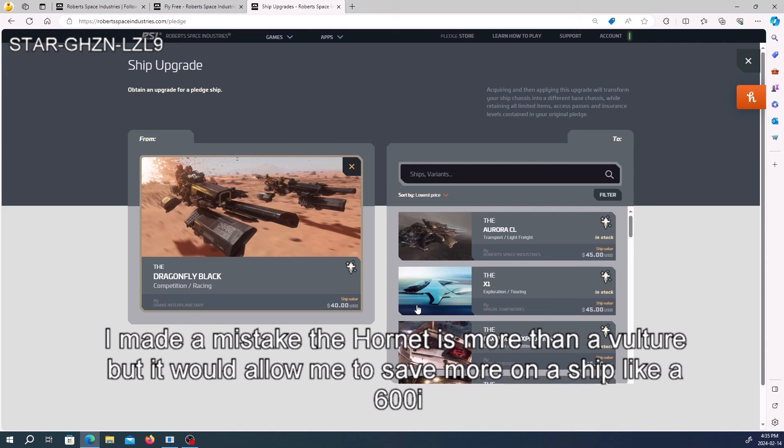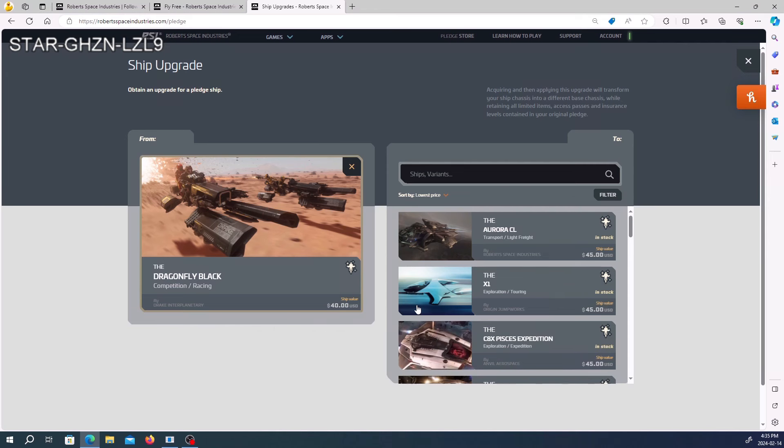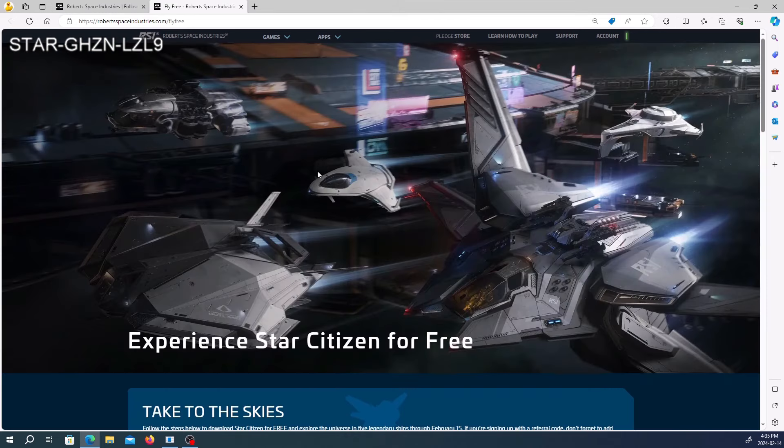The only drawback of using a referral bonus as an upgradable ship is that you can't melt it and you can't gift it — it is locked to your account. But it's a really great way to have lifetime insurance, save some money on your ship, or keep it as a little speeder bike to fly around, which I think is awesome.